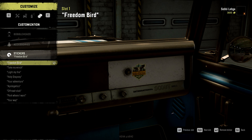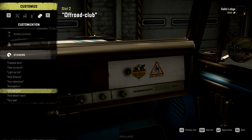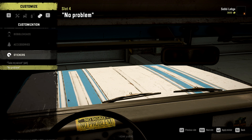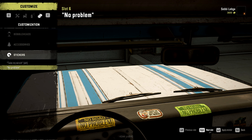Next slot — I like to have this weird reindeer here. Next slot — I can have another one. Your way. Next and next slot. Take my winch, no problem. Well then, so we have fully stickered this thing. The accessories are expensive.